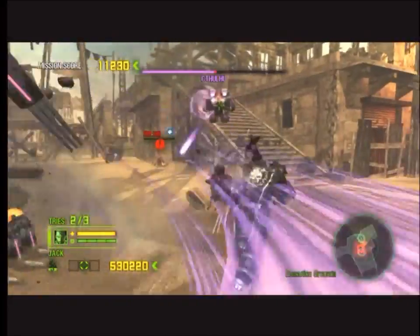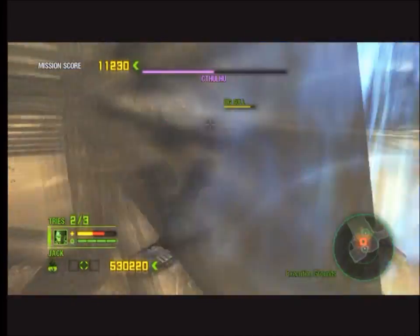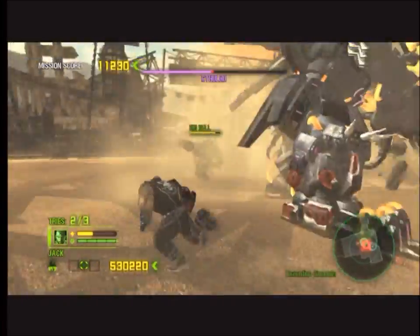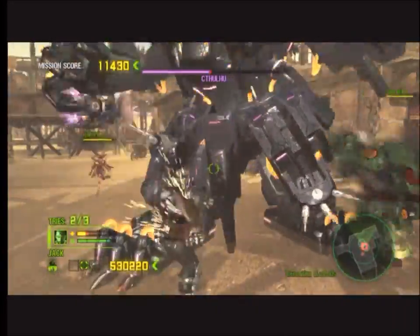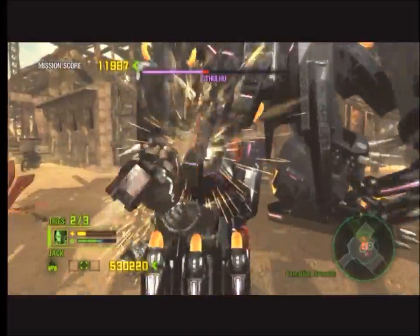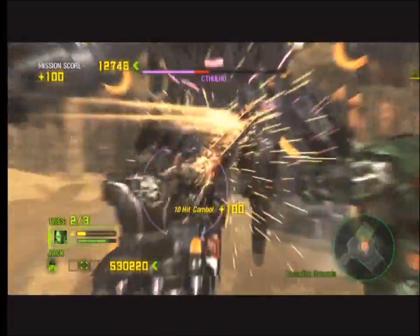RinRin, she's speed. Right here I get lucky — he slams his claw down on me and knocks me into RinRin. I'm able to pick her back up. And if you have a rocket launcher, I have a friend that told me that it does extraordinary amounts of damage once his shields are down, so just keep that in mind. I didn't have one, so I just went with this strategy right here.